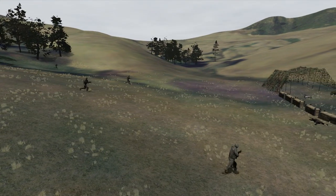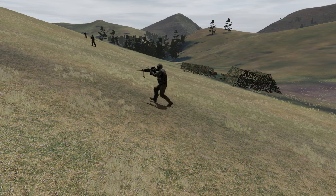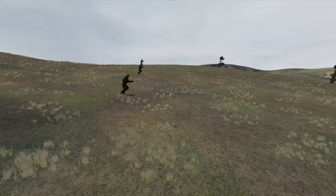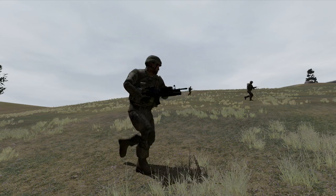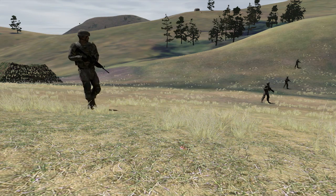While crossing the objective, soldiers will clear any weapons they come across, but continue moving in a quick and tactical manner. Once they reach their limit of advance, they will call out LOA to signal the supporting element to assault through as well. When the supporting element reaches their limit of advance, they will call LOA as well, and the squad will move into 360 security.